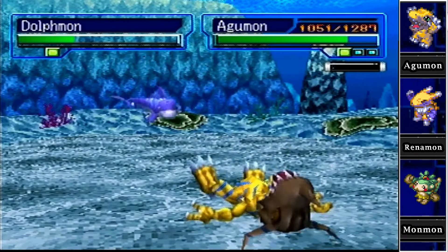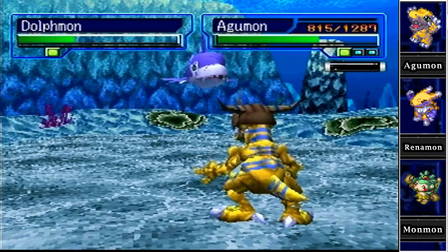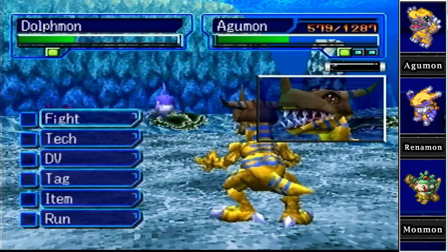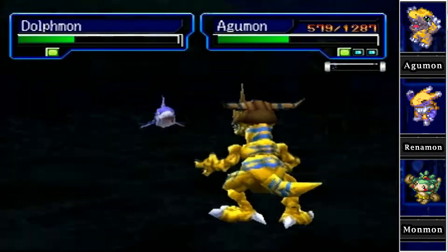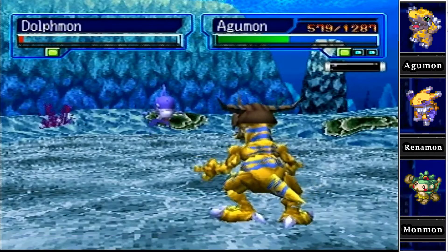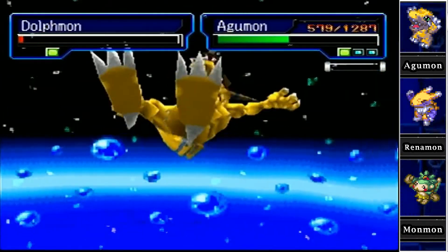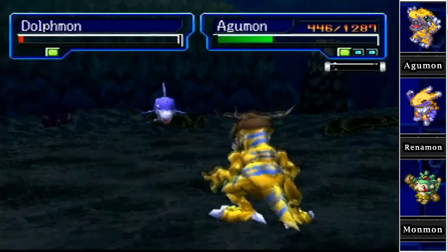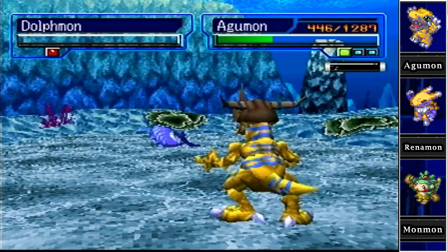If he gets a crit we're in trouble. We can't kill him in two hits and he's faster than us, so he's going to land a lot of hits. I'm going to have to heal after every single battle. Holy crap Greymon, you couldn't kill him — divine rain! He saved his special attack for the end. Greymon got back up and did even less damage. Dolphmon's physical attack is higher than its special. Barely killed Dolphmon, thank god.